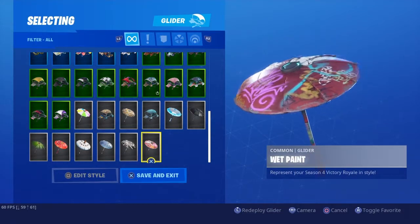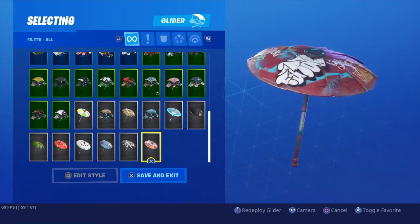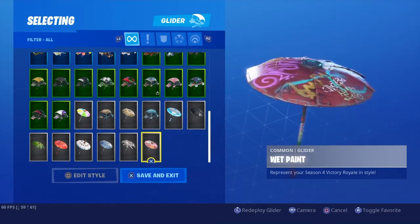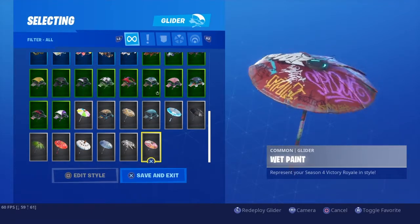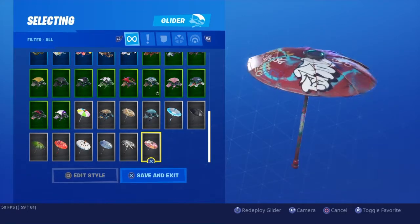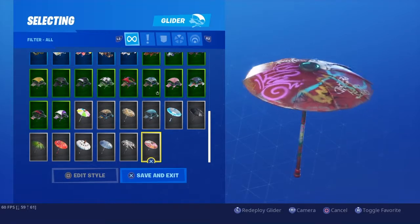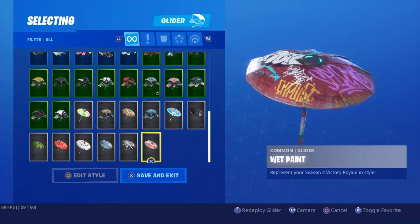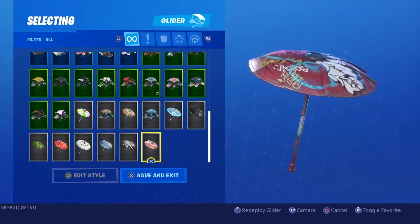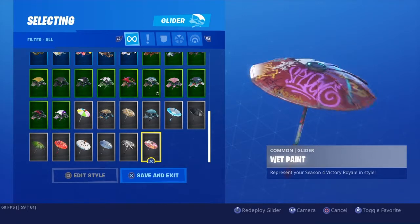Moving on to our number 7 spot, we actually have Wet Paint. This is the Season 4 victory umbrella. I got this with Jamie doing duo squads — coincidental? Probably, because we do duo squads a lot more in the future. It's really nothing that special. It's just really blue, kinda red. It's a nice kind of take on it, but it's not that great.